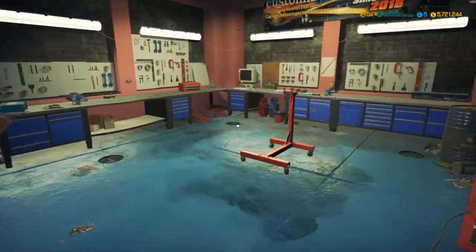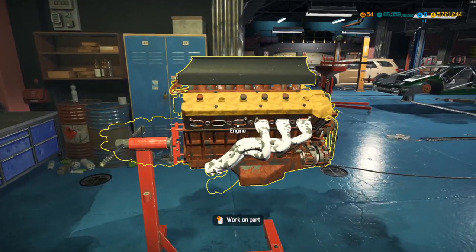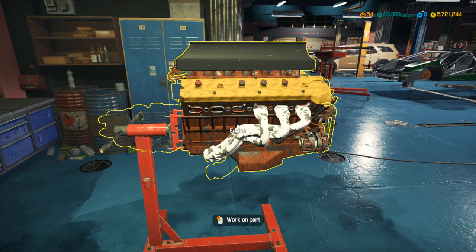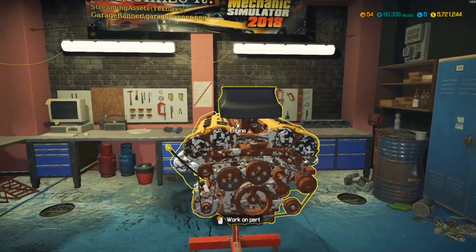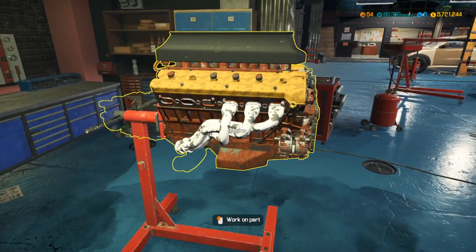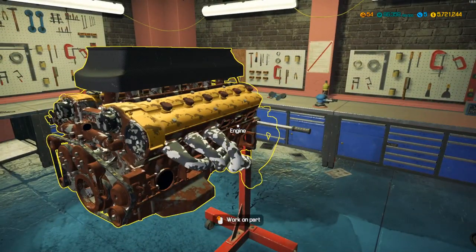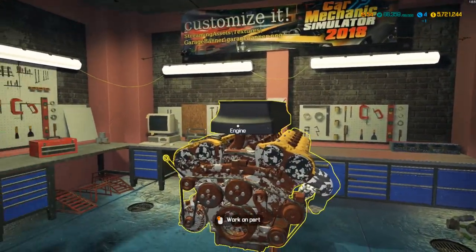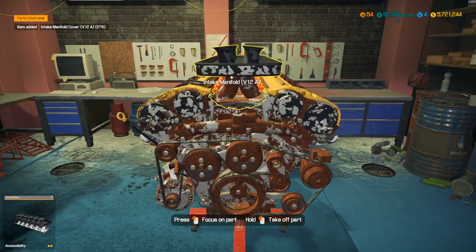Motor's pulled, let's get it thrown up on the stand. This is a fairly complete V12 — it looks like it's missing about 10 things total: a manifold, a couple of ignition pieces, starter, oil filter. Not too much really. This was a barn find so it wasn't too bad.